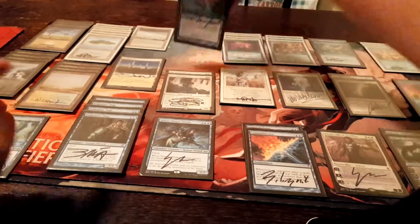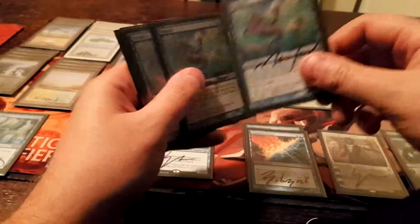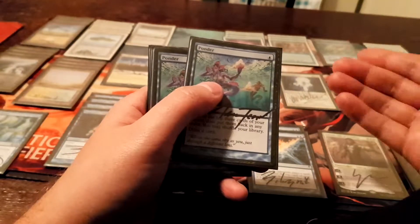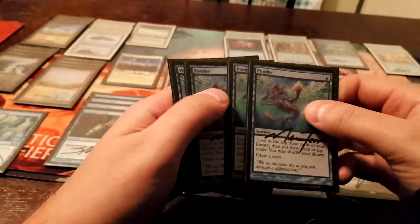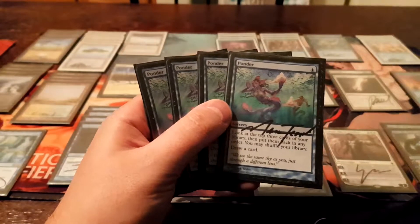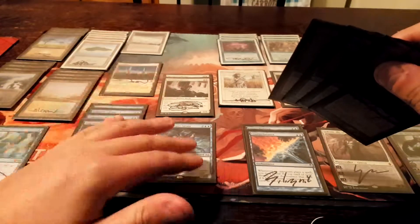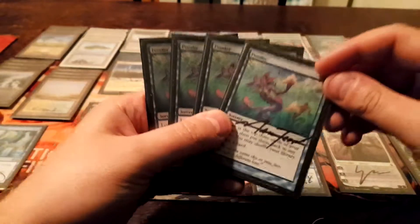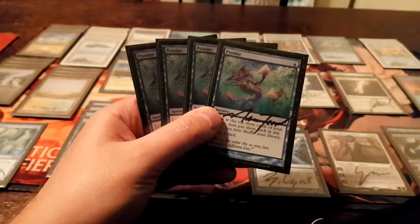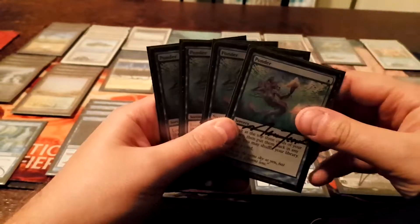Moving on to my cantrips. Four copies of Ponder — there's nothing to say there. Besides Brainstorm and Preordain, it's just another one of your broken cantrips. Keeps your consistency, allows you to set up your miracles whether it be with Terminus or Entreat the Angels. I'm not playing Entreat the Angels anymore but I might go back to one. I'm trying to get ready for the SCG team event in Philly this coming July. I might cut the Venser and just play Entreat, because obviously that's just better. Ponder lets you play 20 lands total — eight of them are fetches.